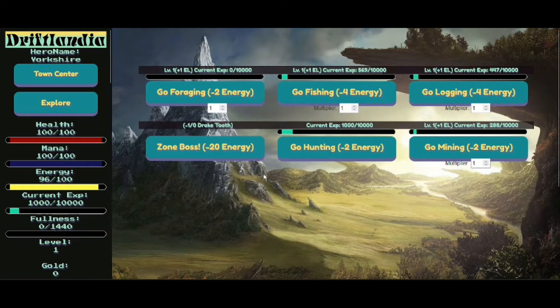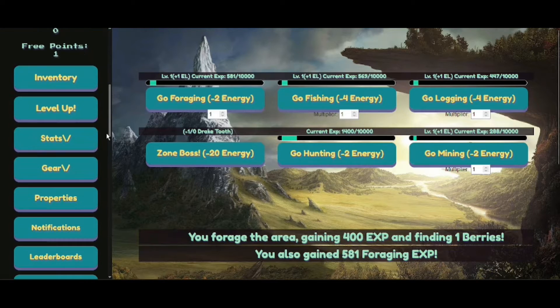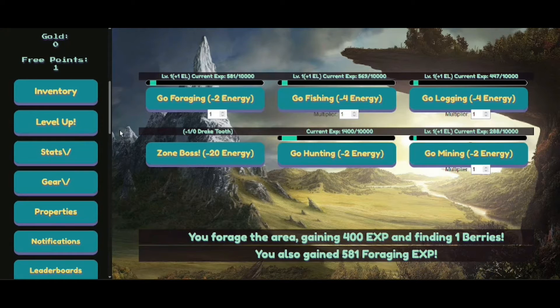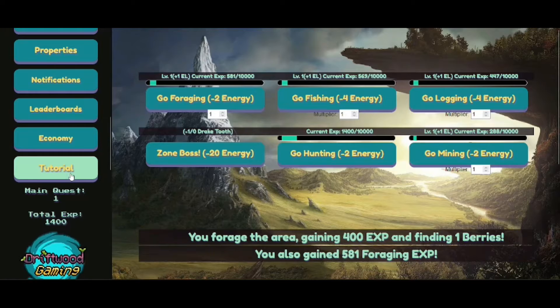The Great Plains. You foraged the area, gain 400 experience finding one berry. You also gain 581 foraging experience. I went foraging and found literally one berry — I'm not very good at this foraging or fishing lark. I need to level up. So I've got 1400 experience, level 1, 0 gold. How do I get gold? I didn't even see this menu. I've got inventory, level ups, stats, gear, properties, notifications, leaderboards, economy and tutorial. Tutorials right at the bottom — put that on top, mate.